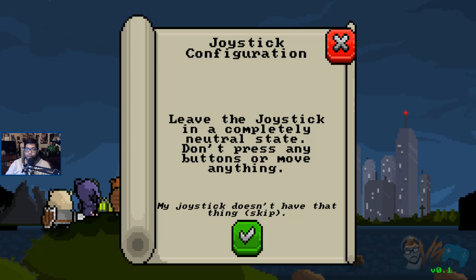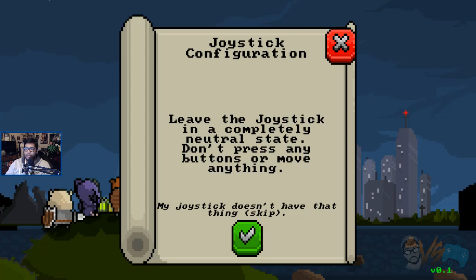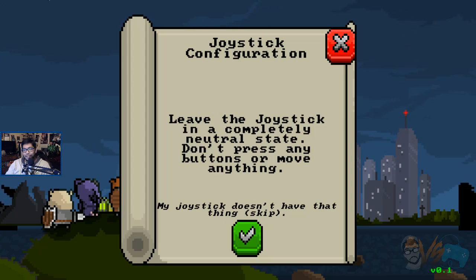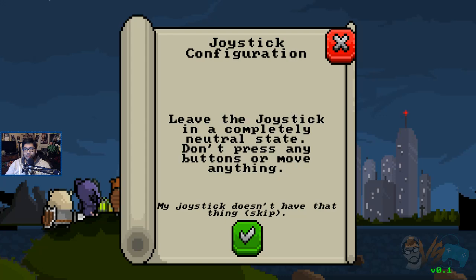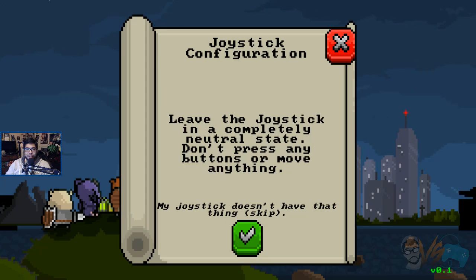Are we done? What about start, select, or share? Select button. A lot of these games don't have start or select anymore. Yay, the start button! Is that it? I think that's the whole thing. Press and hold the left stick analog button — so L3. Now we're going to press R3. They should defaultly have the Xbox control as the thing. Are we done? Because I'm out of buttons.